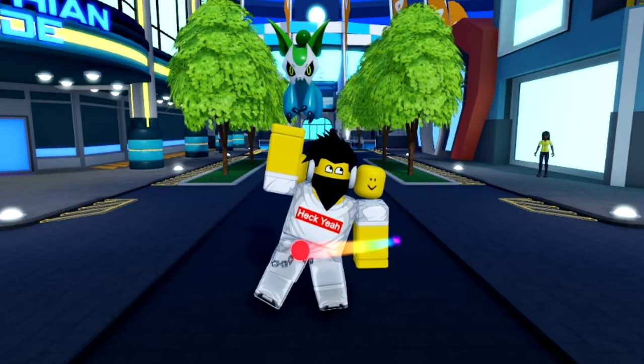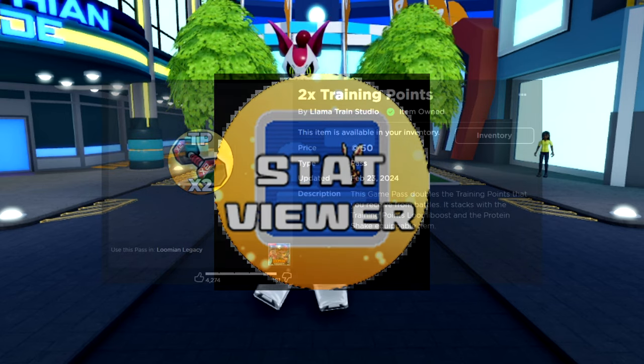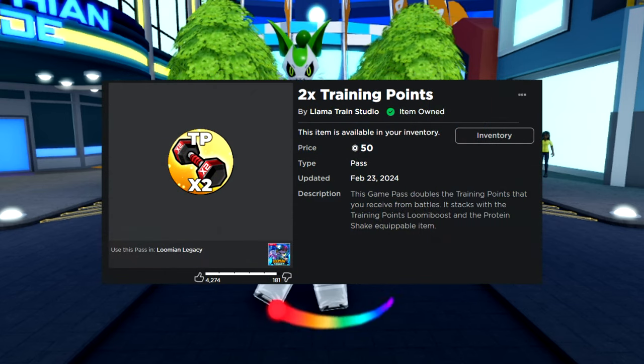TP training was just reworked entirely, so let's go over what's new. Let's first start off with the stat viewer game pass — it has been completely changed to give 2x training points instead, and it will also stack with the training points lumi boost and the protein shake held item.